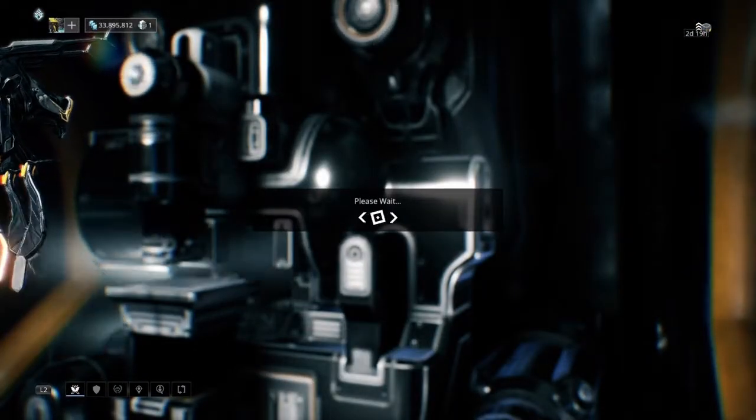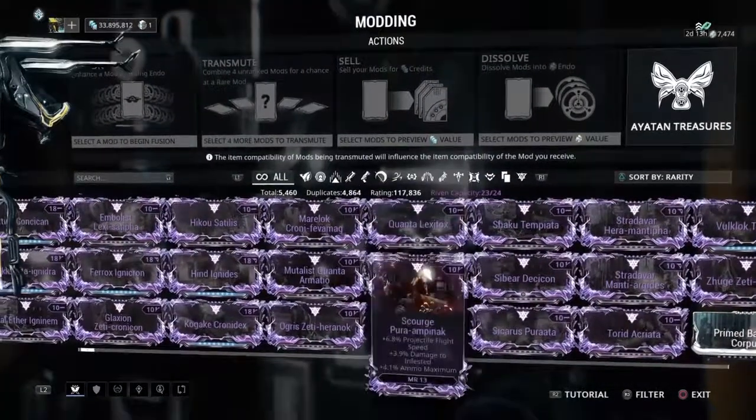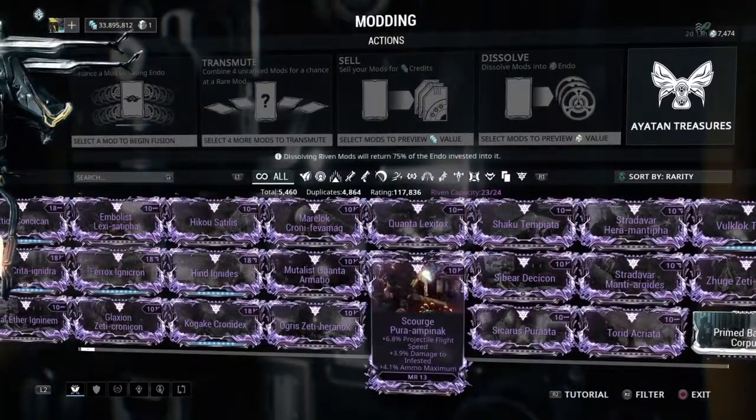You can get the Gorgon Wraith blueprint and parts through this event, as well as all of the Puncture mods. Hope you guys found this video helpful — if you're new to my channel please subscribe and I'll catch you on the next video.